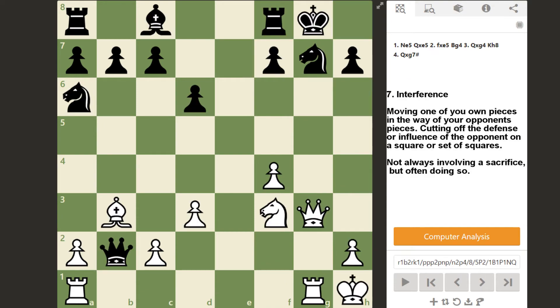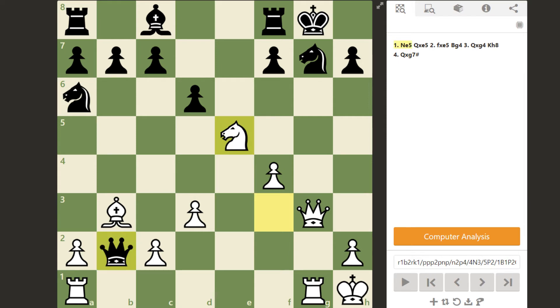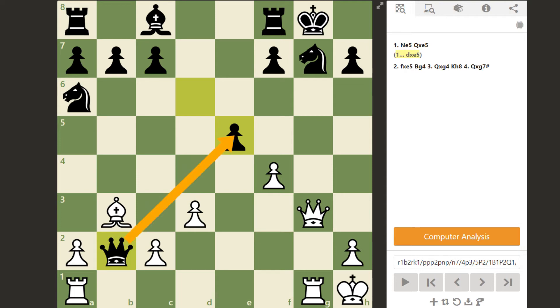For our next tactic, we have the interference — similar to a clearance sacrifice, but opposite. This tactic involves moving one of your own pieces so that it blocks an enemy piece from influencing a specific square or set of squares. This does not always involve a sacrifice, but often does. For example, white would have checkmate in one on g7, but the queen is defending that square. So white can move the knight to e5 and block the way, interfering with the queen's defense on g7. If black captures the knight with a pawn, their own pawn will prevent the queen from directly defending g7. Otherwise, the black queen has to give herself up for the knight to delay checkmate for a few more moves.